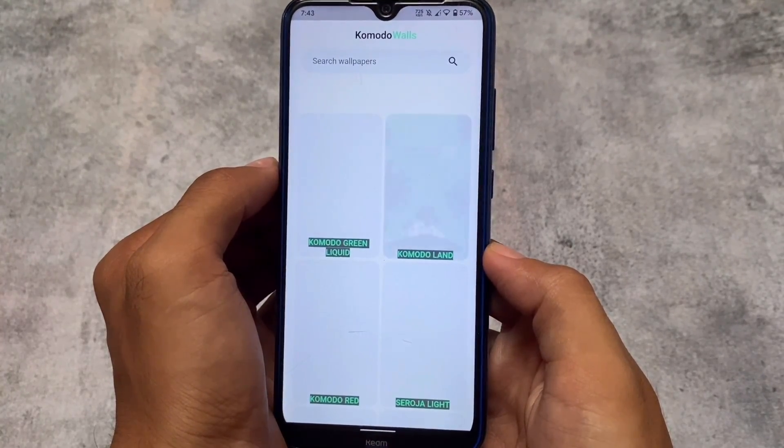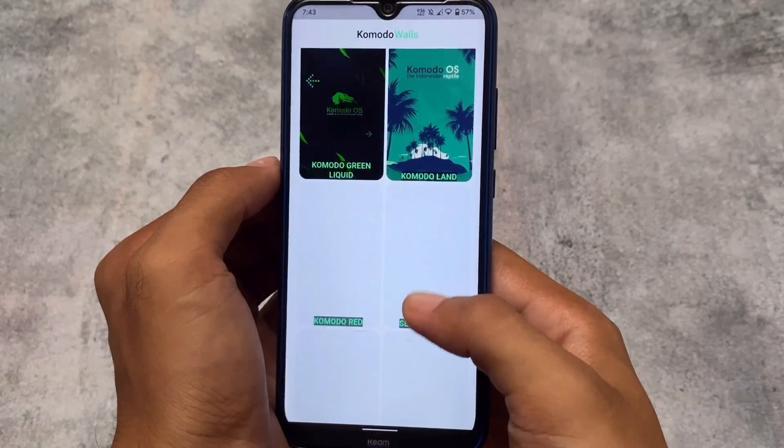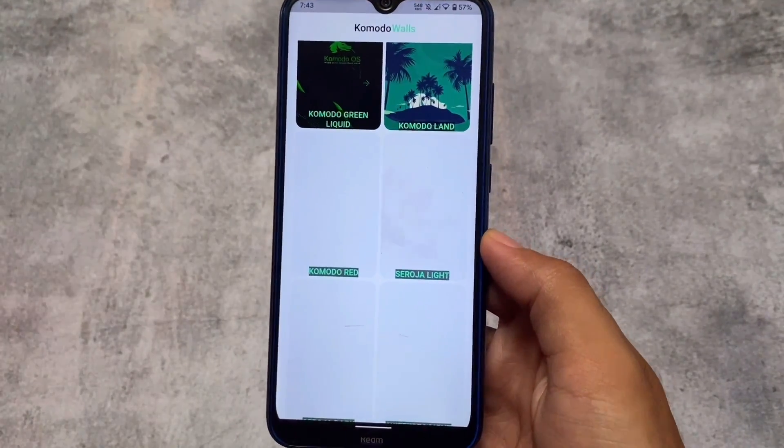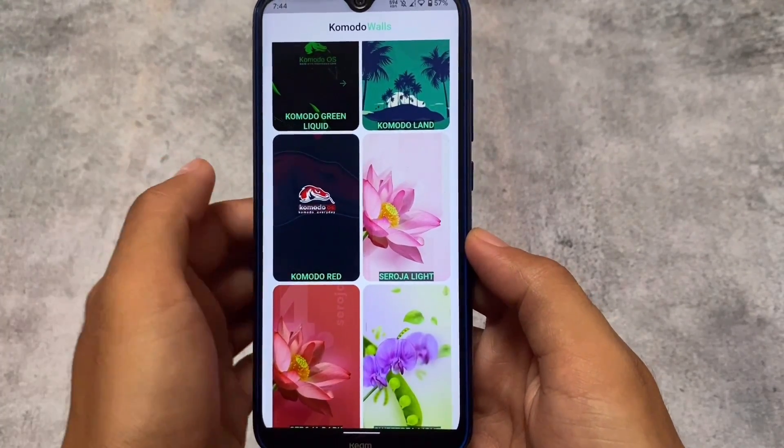A few other things include some Commodores wallpapers. In the wallpaper section, there are some built-in wallpapers — you need an internet connection to load, download, and install these wallpapers. Other than that, things are basically the same.